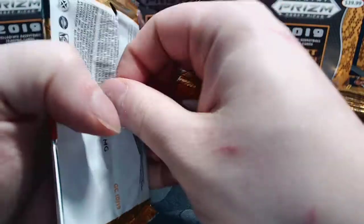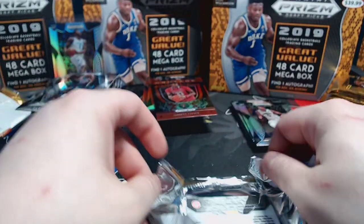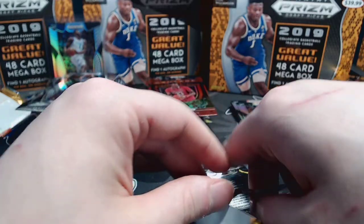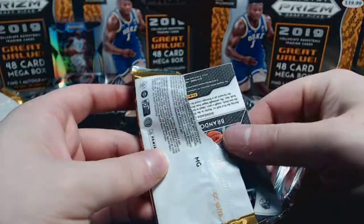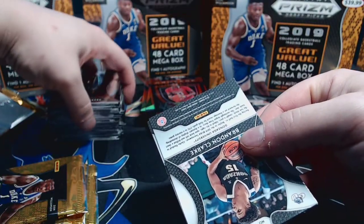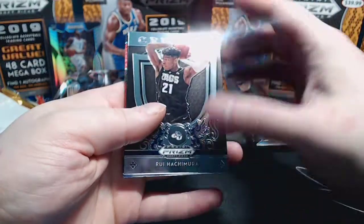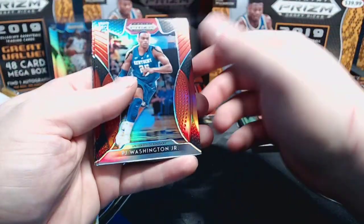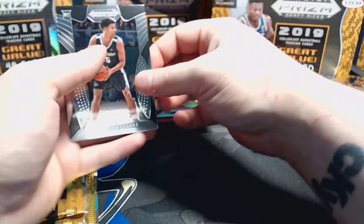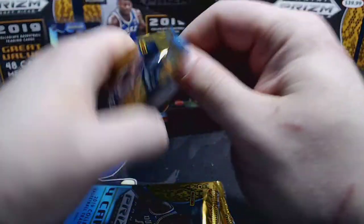Carson Edwards base, Jarrett Culver base, Okeke silver and Okeke base. A lot of these cards will make their way to my Comc.com account at Run Good Life - if you're interested in buying them or putting together the set. I won't submit a lot of the base, so let me know which ones you need and we can work something out PWE style. Rui Hachimura crusade, PJ Washington Jr. red, Nick Claxton red, and Brandon Clark base.